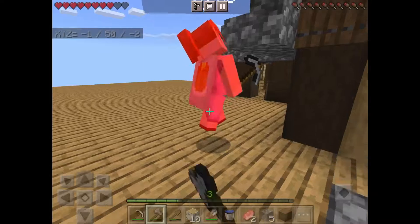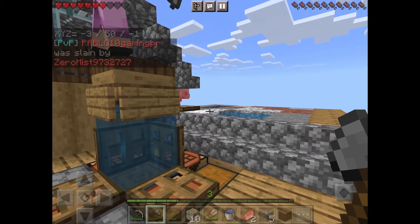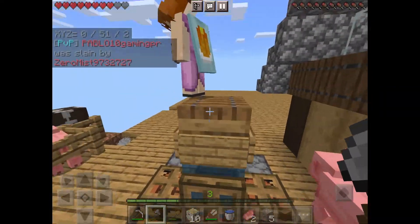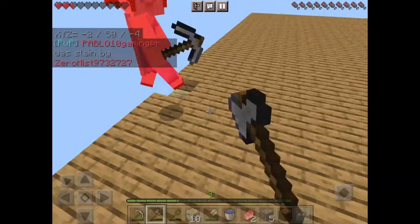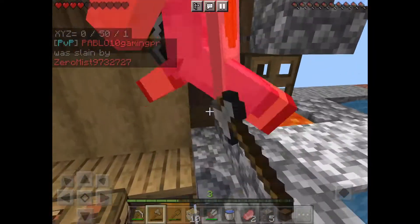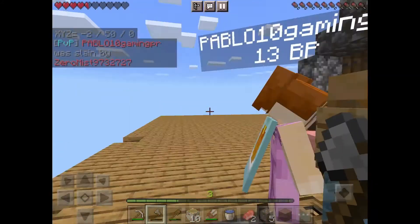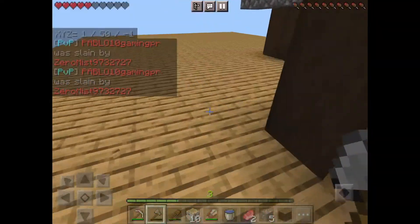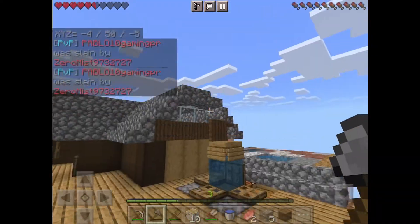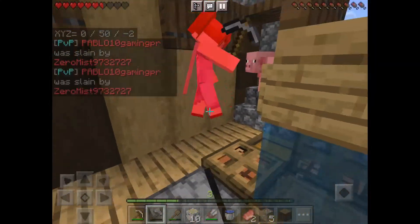Anyway, if you want Chloe to survive then like, subscribe, and share with your friends if you want Chloe not to keep dying. Stop it! I'm gonna spawn kill you. Stop it! I'm not that good at Minecraft. I'm hitting you — I'm gonna kill you. I thought I was about to die there. Can you please like and subscribe? Because that's the only way Zermist's gonna stop killing me. Yeah, you should just give up. So if you want Chloe to survive, please like and subscribe, share with your friends, hit the notification bell if you want Chloe to live. Okay, bye everyone! Bye. Bye, Chloe.